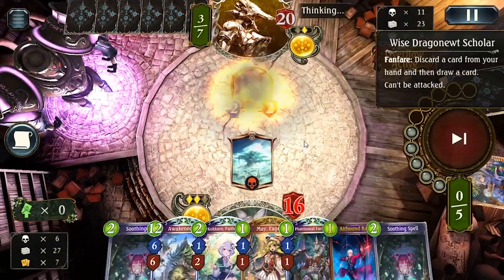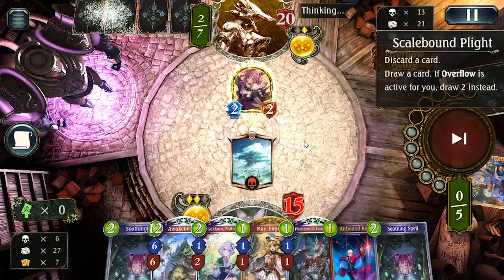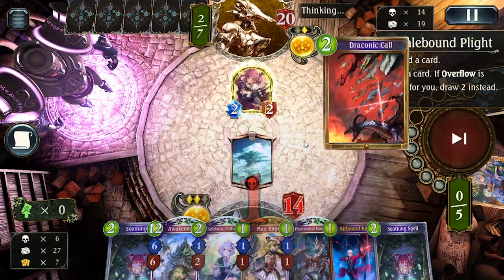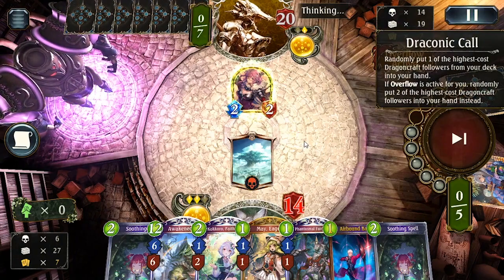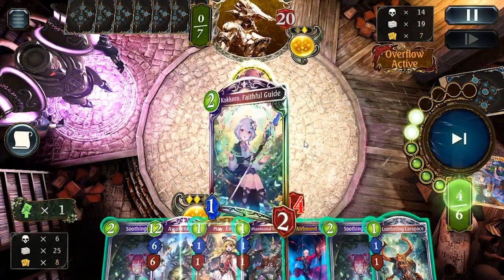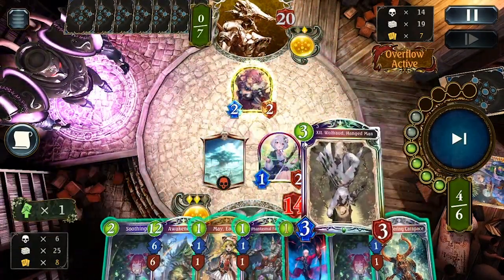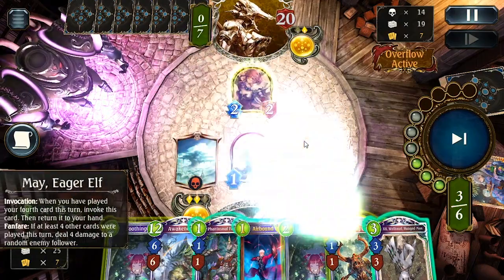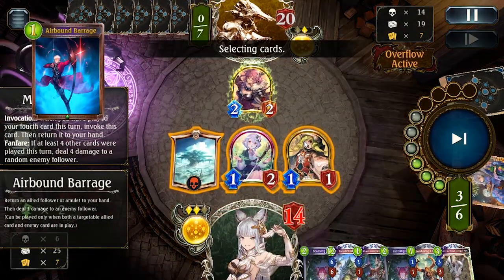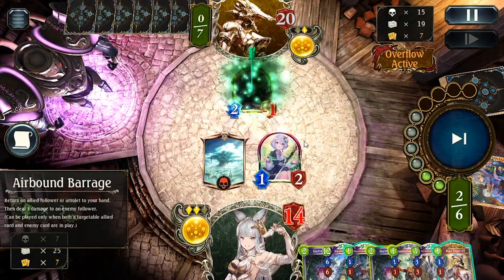I suggest that if you really want to meme with Wolfrod, actually run win conditions. I'm running Control Forest but I'm not running any Roaches, so I can't win without Wolfrod even if I wanted to. If you're trying to use an Evo shell, make sure you run Zeus. If you're trying to run a Control Forest shell like me, make sure you run Roach. It makes your deck worse, but I think the meme potential when you do win with Wolfrod is worth it.